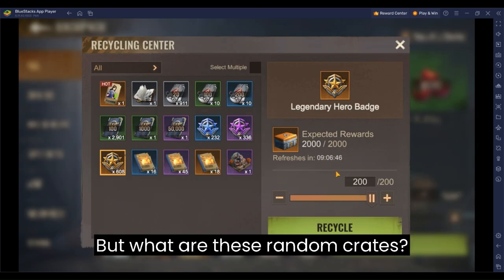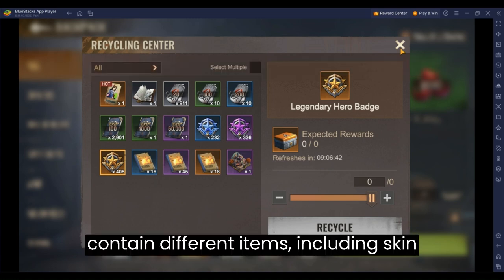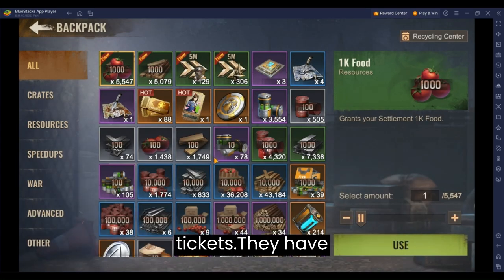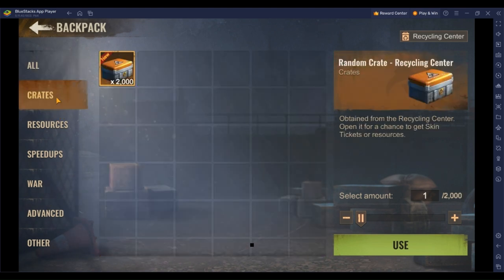But what are these random crates? Well, they are mysterious boxes that contain different items, including skin tickets. They have a 1% chance of giving you 10 skin tickets and a 3% chance of giving you 1 skin ticket.